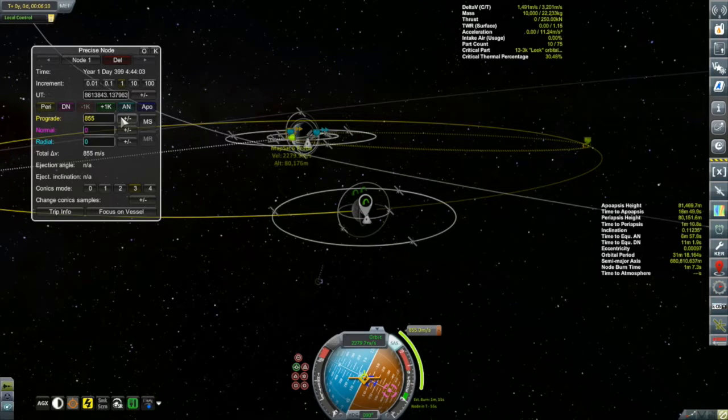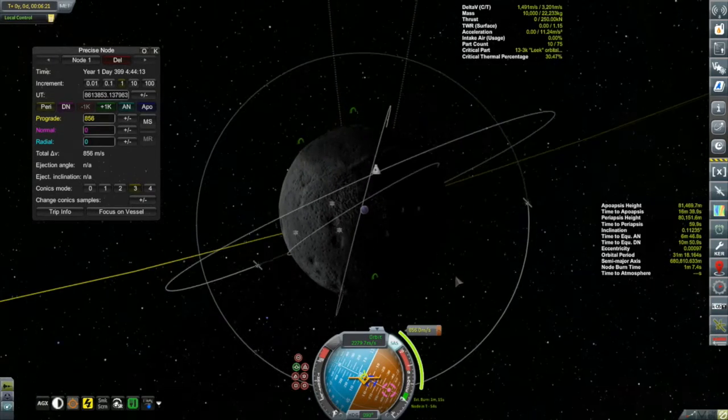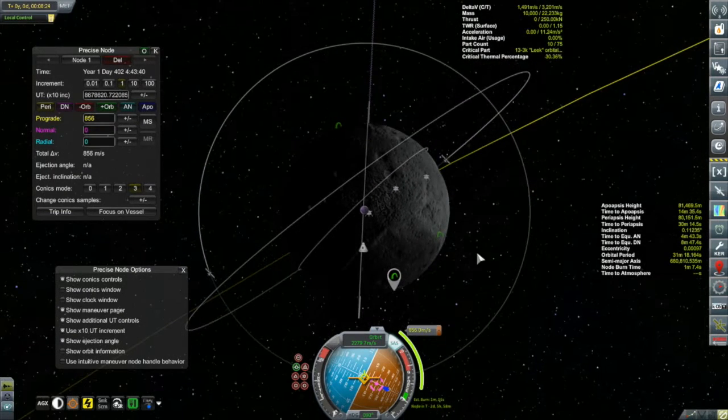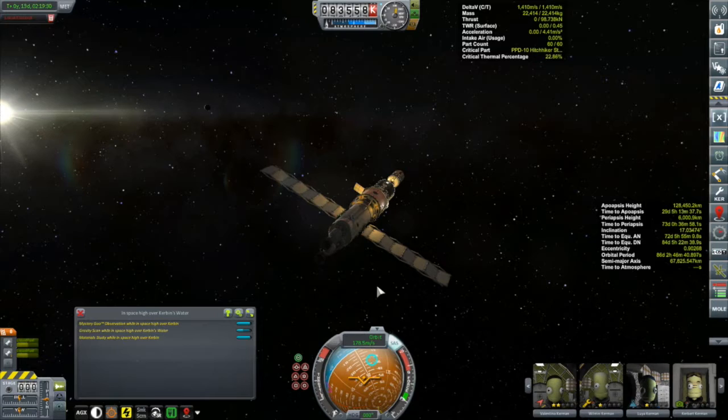We got into orbit, but once I started to look at my lunar injection burn - remember the Korion is in a polar orbit - I have to time this right, and it turned out I just missed my transfer window to the moon to be able to link up with that orbit. So I had to move forward in time to the point where I created a maneuver giving me a trajectory in the same plane as the Korion 1's orbit, but unfortunately that burn will be almost three days from now. The timing couldn't have been any worse, but that's going to give us time to check on the Korion 3 crew as they head out of Kerbin's sphere of influence.